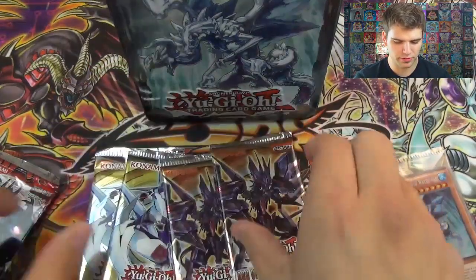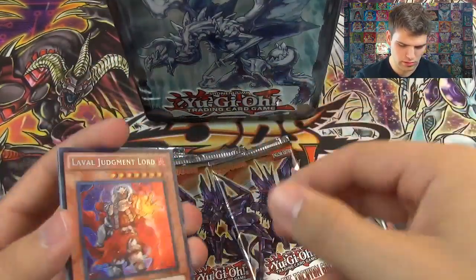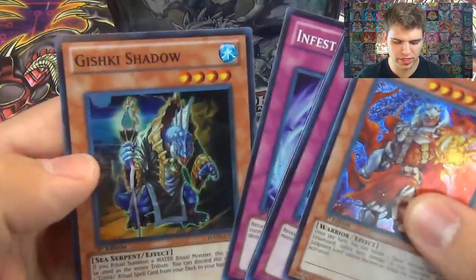Let's pop open the Hidden Arsenal 5 pack real quick. We get a Laval Judgment Lord, Aquamirror Meditation, Windaar Sage of Gusto, Infestation Wave, and Yishi Shadow.